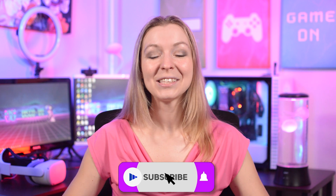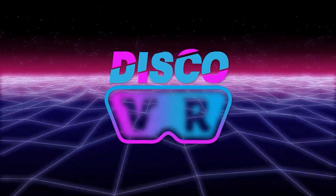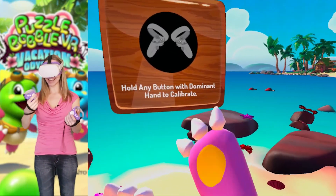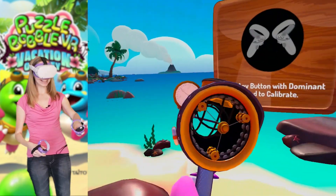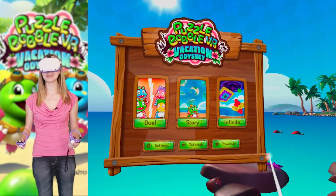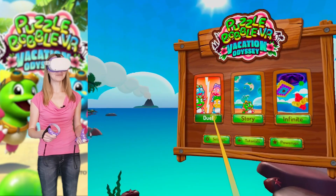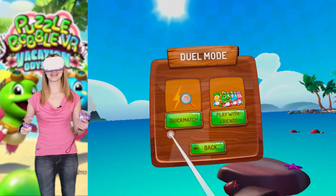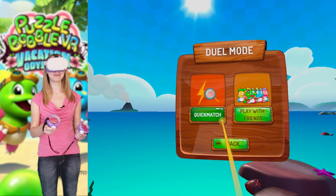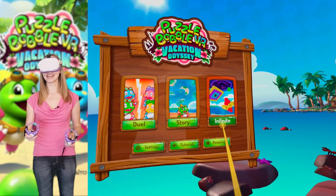I really can't wait to show this game to you, so let's go! Here we are in the world of Puzzle Bubble. I have these cute dino hands, or dino paws - this is very cute. When we start Puzzle Bubble in VR, we get to choose one of three modes to play: Jewel, Story, and Infinite. Unfortunately, we can't really play Jewel now because this is early access to the version being released on Thursday. We have the Story and Infinite version.